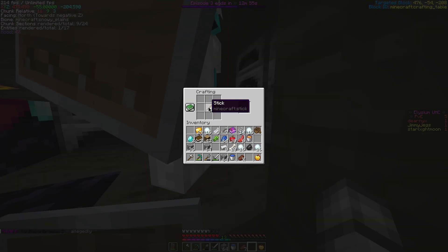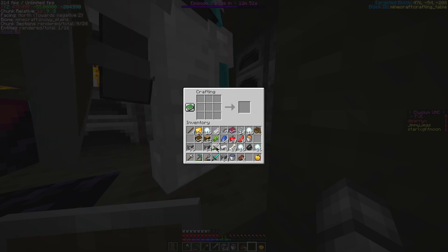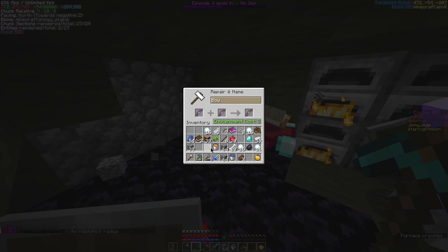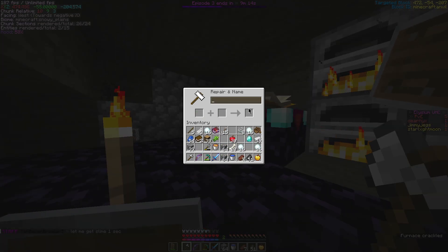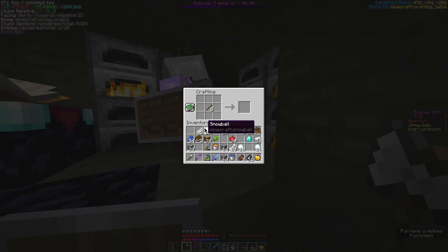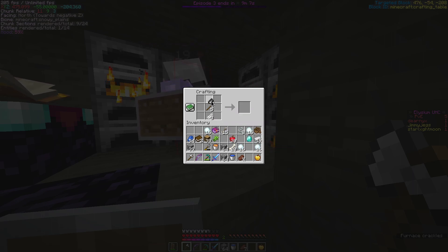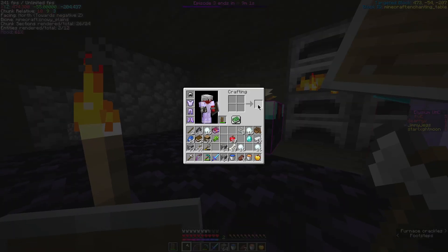Do you have any diamonds? No, one. I'm just gonna make a diamond sword for myself — fuck it. I think I should put infinity on my bow. Why? I think it costs less if I do it after I get Power 3, which I want to get first. That does make sense. How the hell do you get Power 3 — you have to enchant like 20 times?